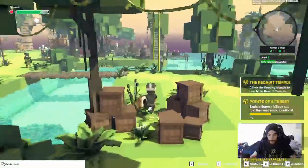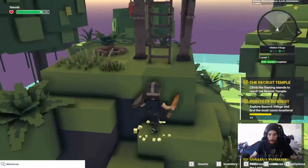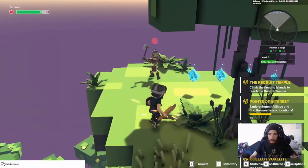Come back this way, run along over here — we have to start climbing to get towards the cave. Jump up, climb the ladder, climb the vines, and beat this dude.